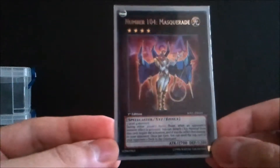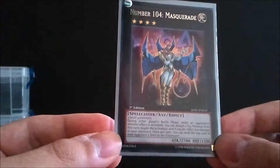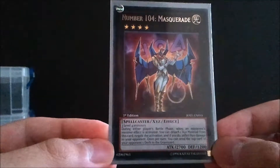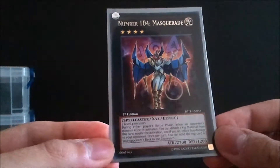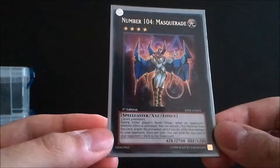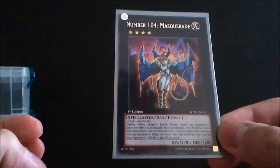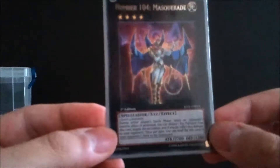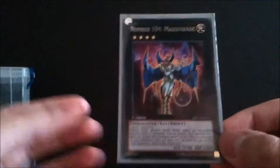Here's the one non-foil card in my deck — Number 104: Masquerade. I like him because he uses three level four monsters and works really well with Gravekeepers. You can attach a material to negate an opponent's monster effect during the battle phase, and if you do negate it you inflict 800 damage. Once per turn you can also send the top card of your opponent's deck to the graveyard. That's fine, but I want his Rank-Up version more.